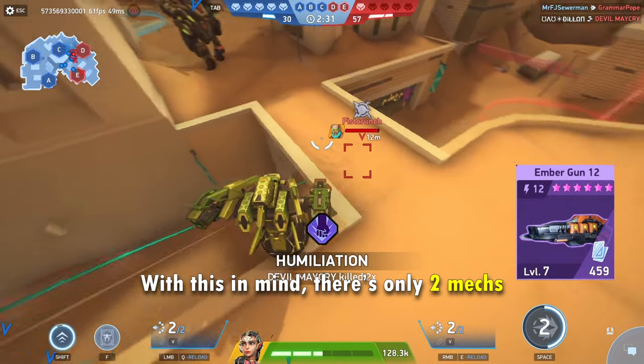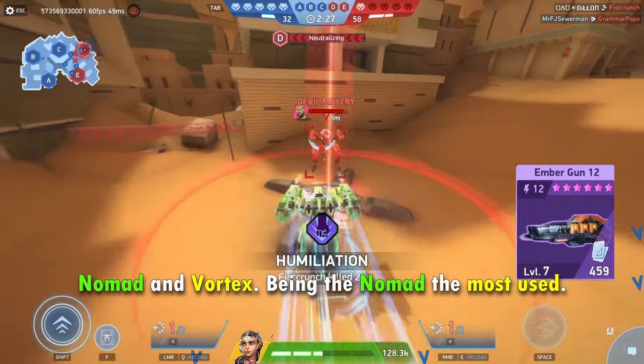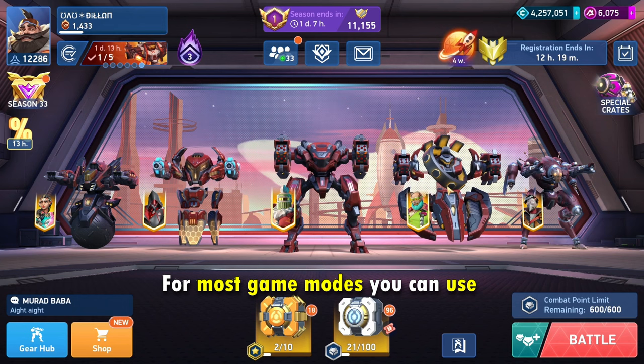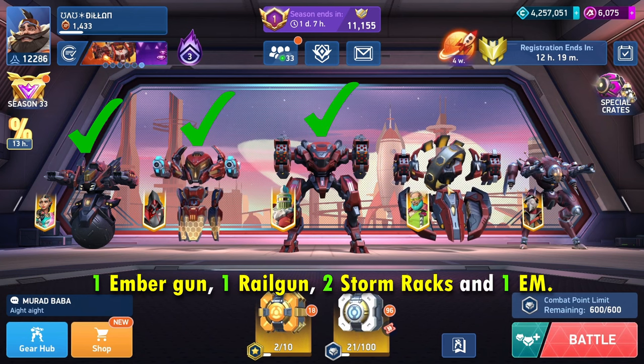With this in mind, there's only 2 mechs that perfectly fit this weapon: Nomad and Vortex, with Nomad being the most used. For most game modes, you can use 1 Ember Gun, 1 Rail Gun, 2 Storm Racks, and 1 EM.